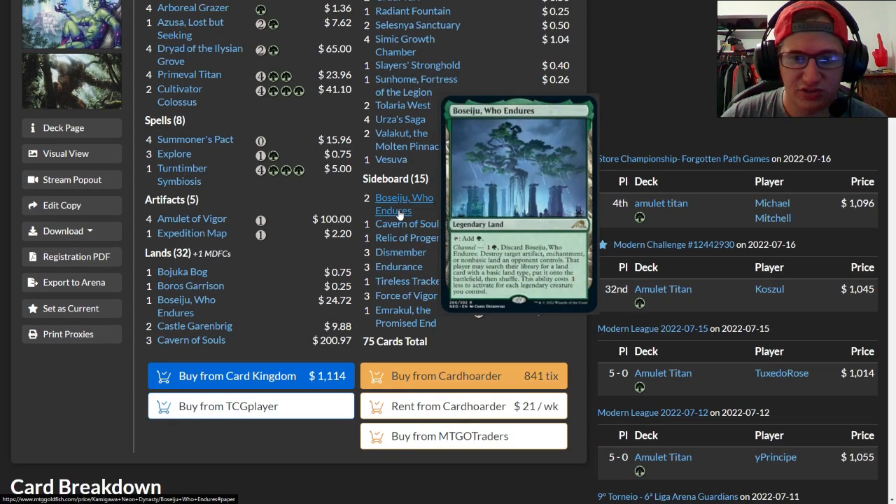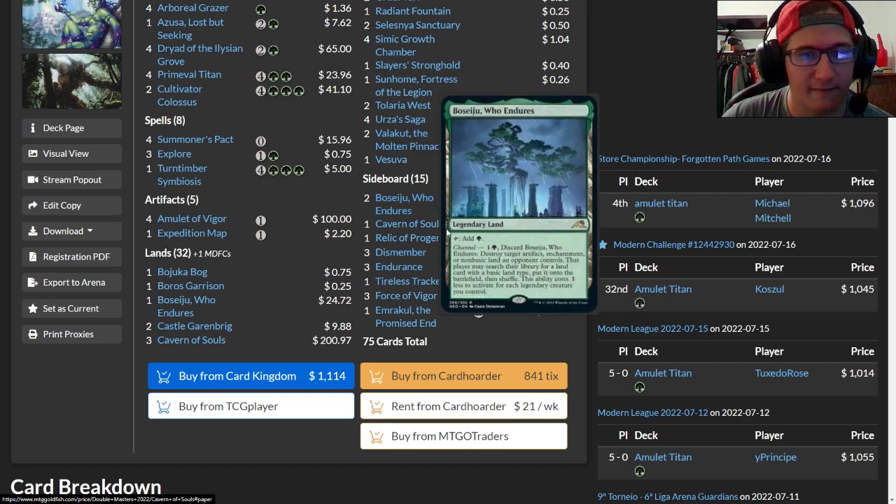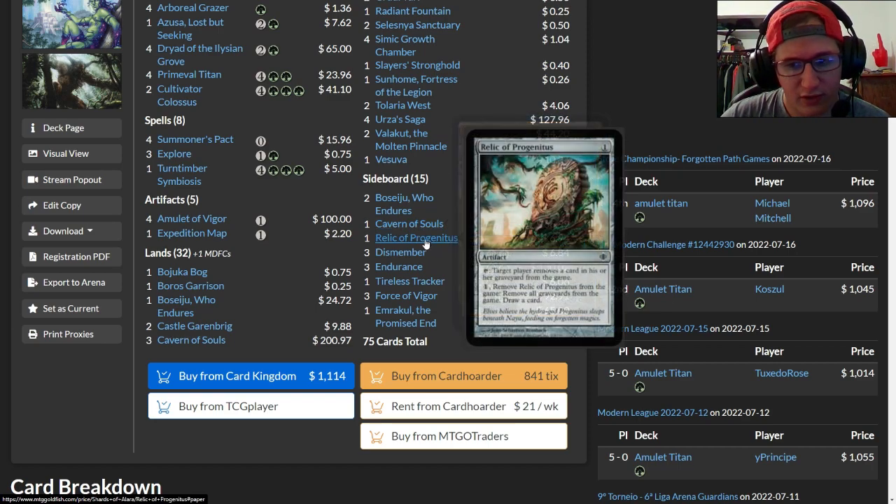Moving to the sideboard: Boseiju, Who Endures is an uncounterable way to deal with artifacts, enchantments, or nonbasic lands — especially useful against Hammertime and similar decks, with access to multiple copies given how many ways the deck has to search for it. There's a fourth Cavern of Souls in the sideboard, though it could be cut if you're looking to make the deck cheaper. Relic of Progenitus is here because the deck doesn't care much about its own graveyard, it draws a card, and it efficiently hoses graveyard-based strategies — and it's tutorable with Urza's Saga.